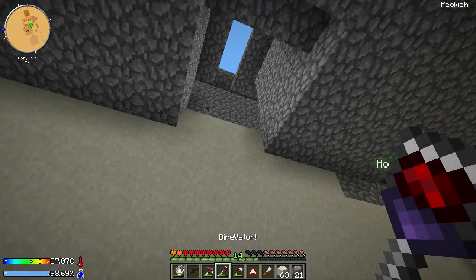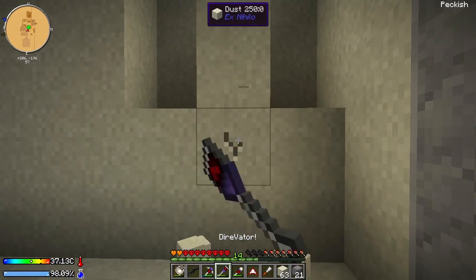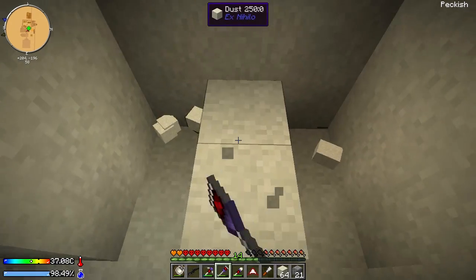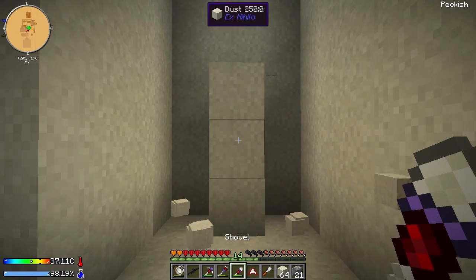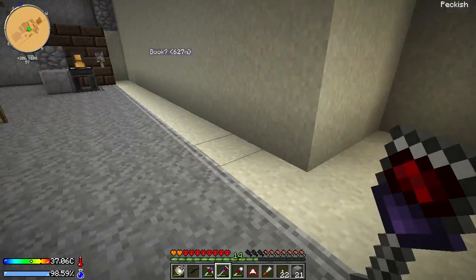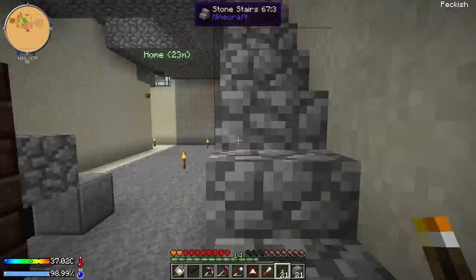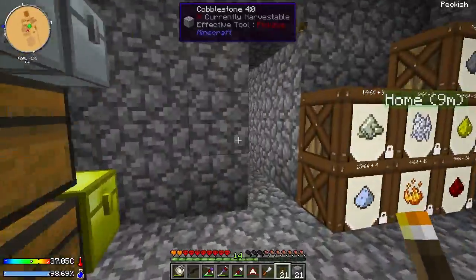So I'm working on our nifty fancy farm over here. Do you want to see some fun things that you can do with Steve's Factory Manager? Sure, but I guess that means I have to come upstairs. Well, it's going to be flowcharts, so that might not be so fun for you. Steve's Factory Manager — you can basically flow items from one inventory to another with all kinds of rules and stuff. And that's what I'm about to implement over here.